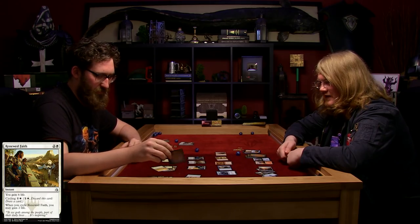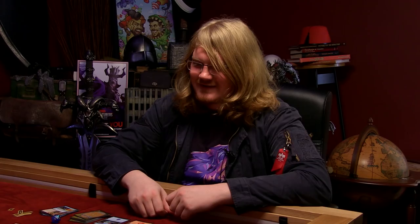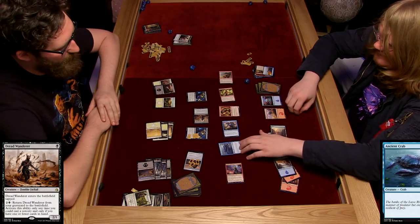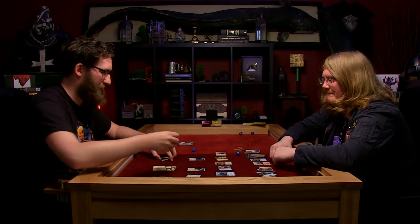Then I'm going to tap three and gain six life. For your sake. I see what you mean when you said you made a slow deck - just slow in general. Then I'm going to attack with Dread Wanderer - he's a 2-1, blocked by the crab. He dies. And I'll tap three and play him from the graveyard. He's completely tapped - I forgot about the crab!